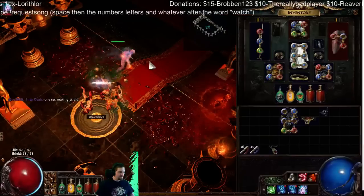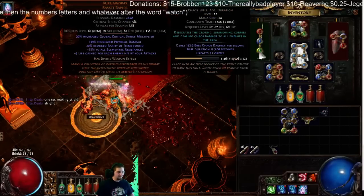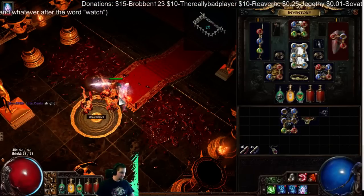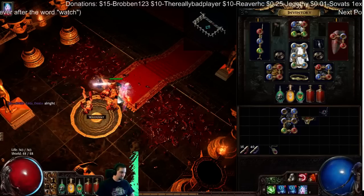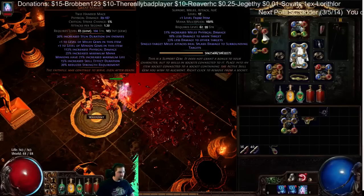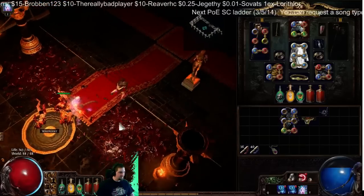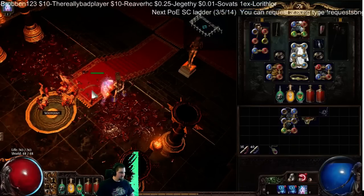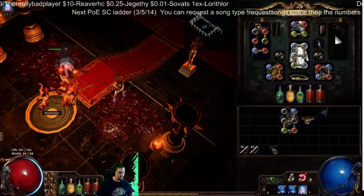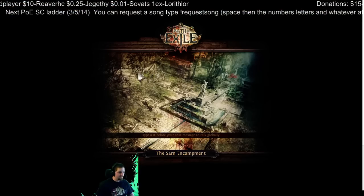I'm not getting the actual level 65 miscreations because my Desecrate isn't level 20 yet. When it's level 20 I'll get the level 65 — I don't really care right now, they do enough damage to do maps. So I got another miscreation here. Switch to Chopper Chopper, place the mine, detonate the mine, let the trap go off with the duration. Go back to town after you get your two spectres.